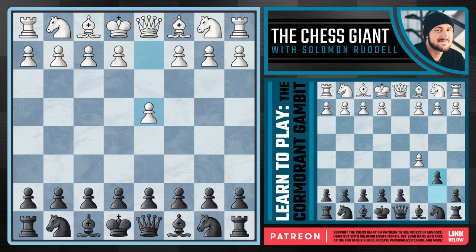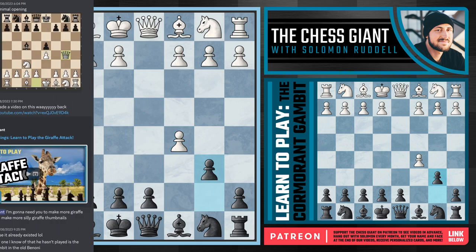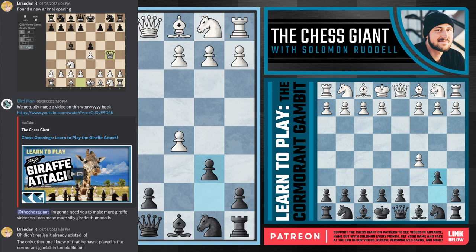It starts out with the move of c5 with no need of defense, and after capturing we don't go with the usual e6 but instead we play the move of b6. I went on my Patreon exclusive Discord chat and my guy Brendan - big shout out to you brother - mentioned this opening. At first sight I was going 'gosh this seems really weird,' but it is an animal opening and a Patreon wants it, so let's get this video out.